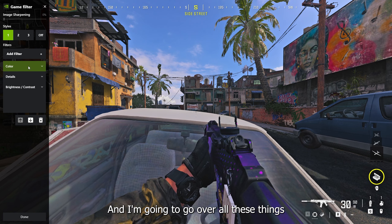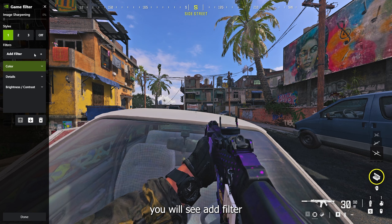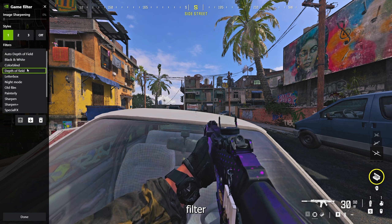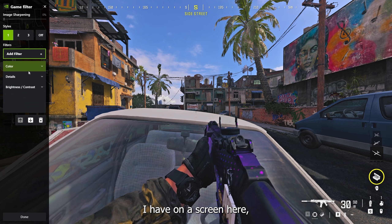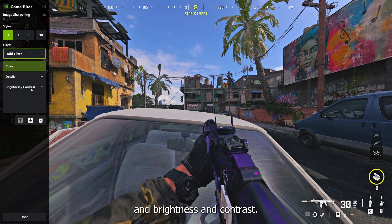I'm going to go over all these things and why you want to turn them on. On the left-hand side you will see 'Add Filter' right away. When you come to whichever preset you've picked, you're not going to have anything on that left-hand side. What you want to do is hit 'Add Filter' and add the filters you see I have on the screen: Color, Details, and Brightness and Contrast.